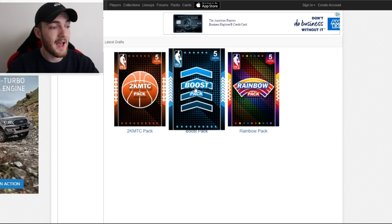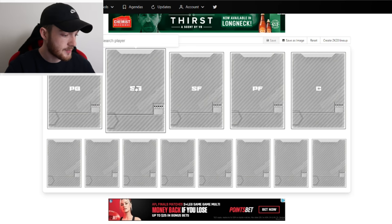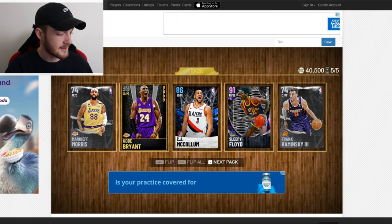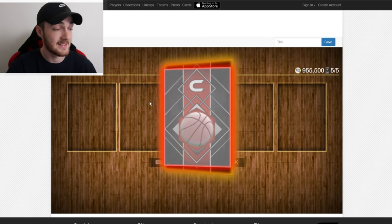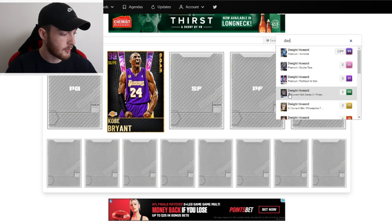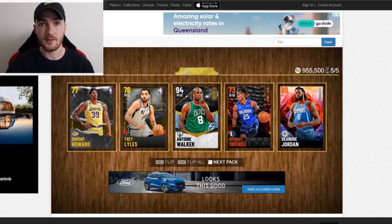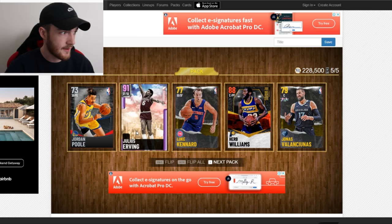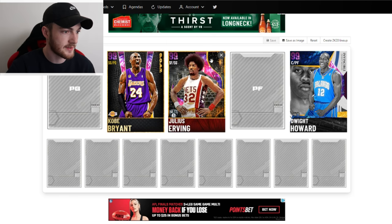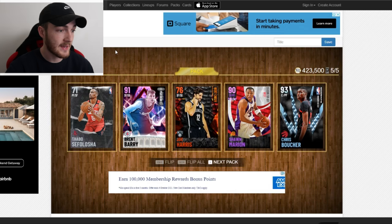13 packs total to open. First pack — if you get code Kobe, that is a pretty good start. I'll take it. That's not even his best version, but we actually just pulled that — that was sick. Next pack, Dwight Howard, definitely not bad at all. Next pack flipping — Julius Erving! Yes sir, I will take Julius Erving 100%. That's the Level 40 card. Zero complaints so far, it's been going well.